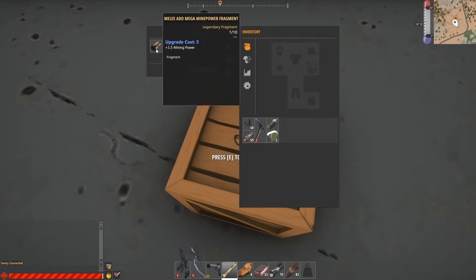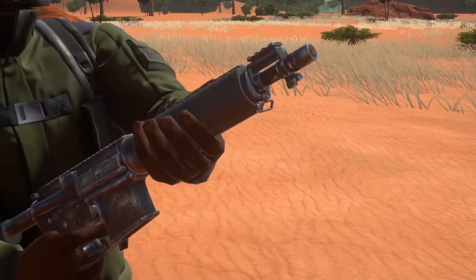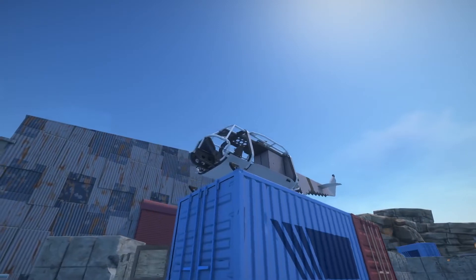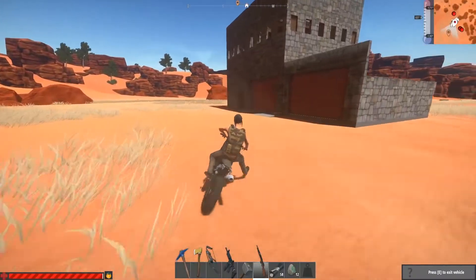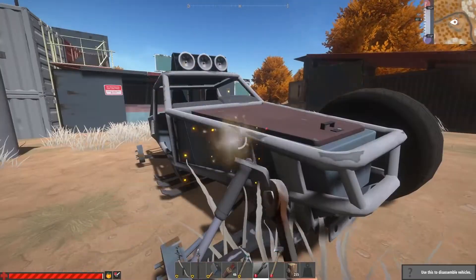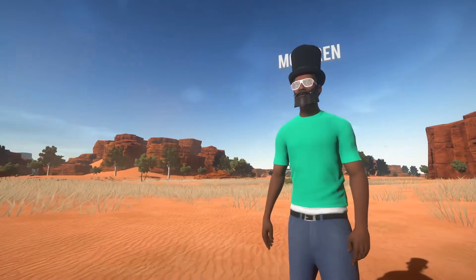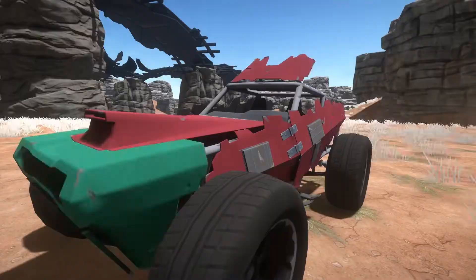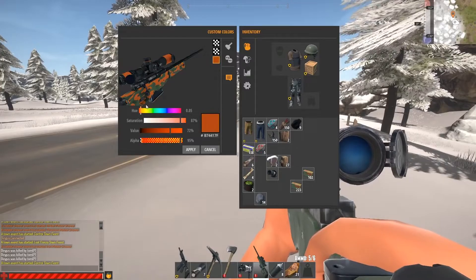Whilst in the town you may find fragments to upgrade your items, attachments to improve your weapons like silencers and scopes, or even parts for a vehicle. Vehicle chassis can be found randomly discarded throughout the map. They can be restored using parts found in loot boxes, or dismantled for components to use in another that you found earlier. All items in the game can be highly customized, including new masks and paint jobs that make them uniquely yours. That applies to tools, weapons, clothes, and vehicles.